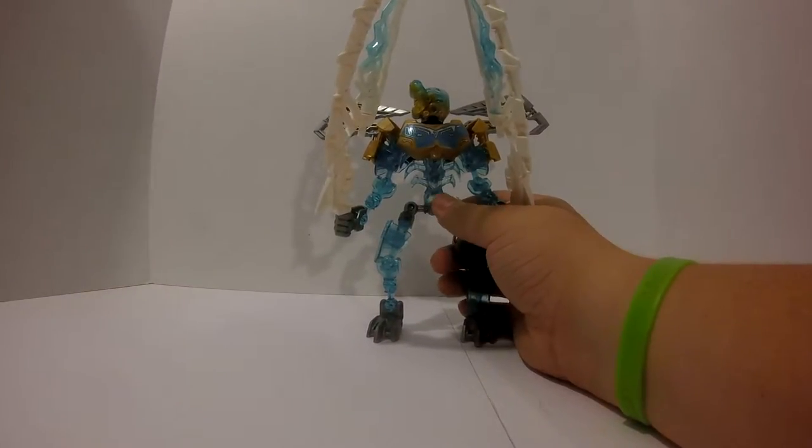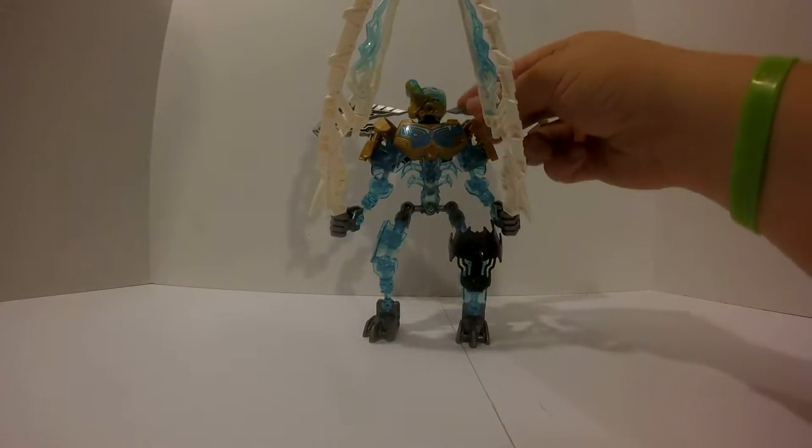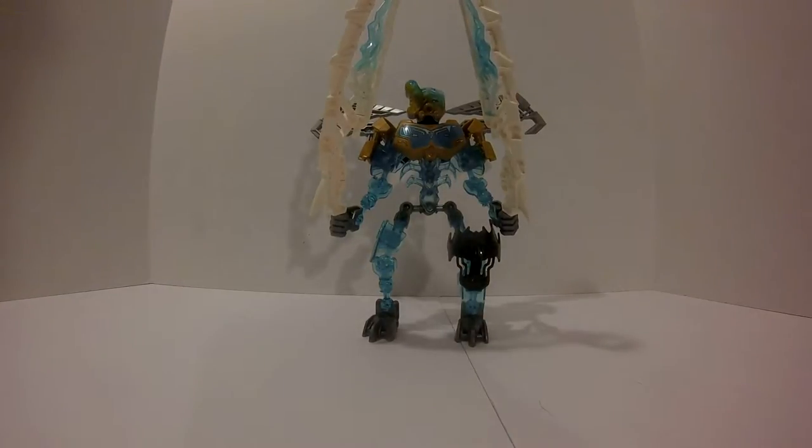His ribcage is made out of ice aura, and so are all of his bones. And his chestplate is made out of impenetrable ice, or petrified ice.